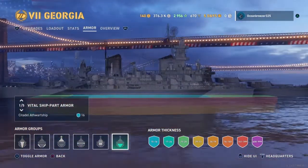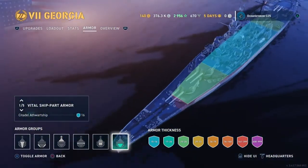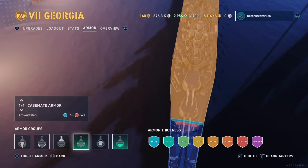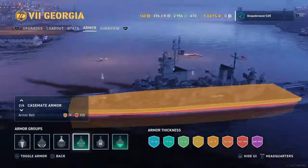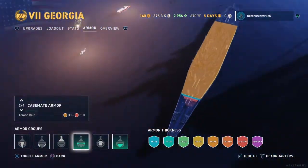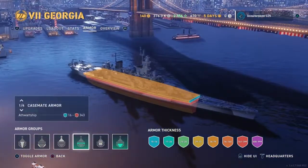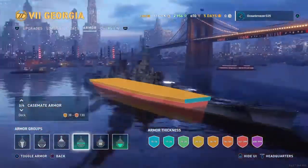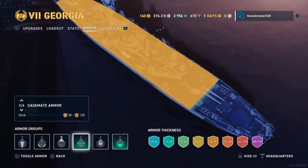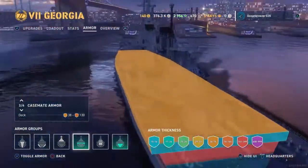Your citadel is just at the waterline, maybe slightly below it, but you see a glaring weakness: this ship really suffers from plunging fire. There's 25 millimeters of armor underneath the forward main battery, so at max range you could technically get citadeled by Yamato. However, the deck is actually pretty HE resistant with a 38 millimeter deck — Yamato cannot overmatch that, and a lot of HE will shatter. So your deck is actually pretty HE resistant on Georgia, which is a good thing.